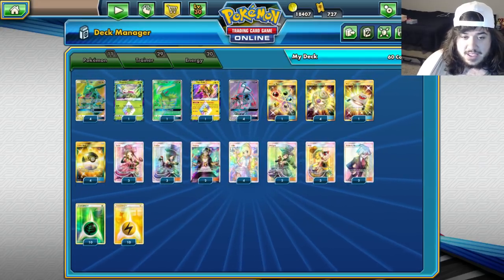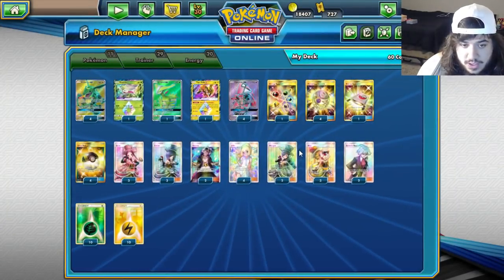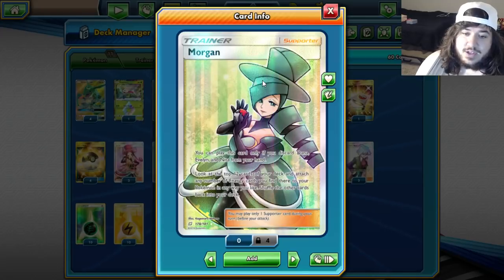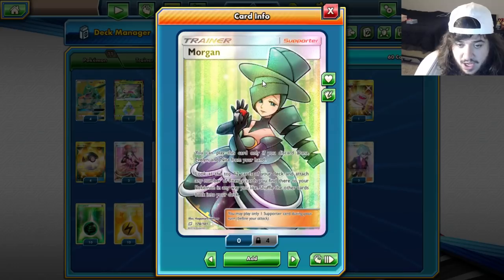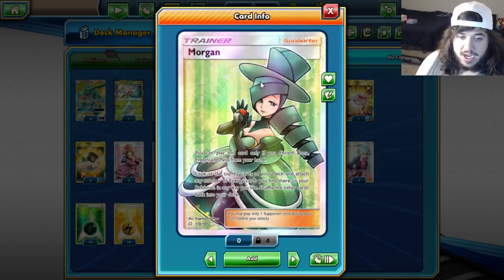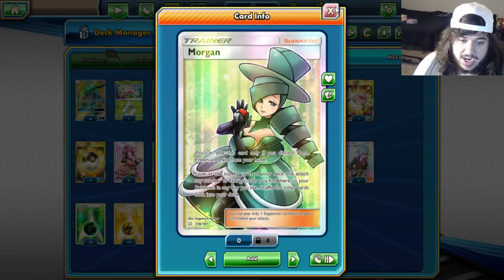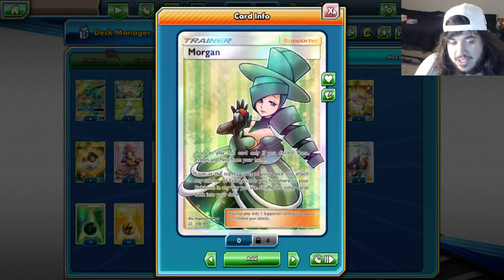Energy Recycler to get Grass back in your deck. Four Mysterious Treasure to search for a Psychic or Dragon Pokémon. Ultra Ball for consistency. And here's the key part of the deck: what we really care about is Morgan. Morgan is the green supporter.